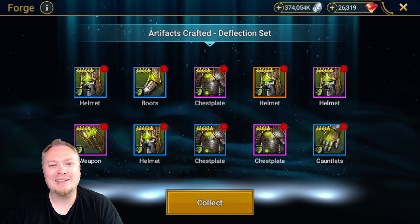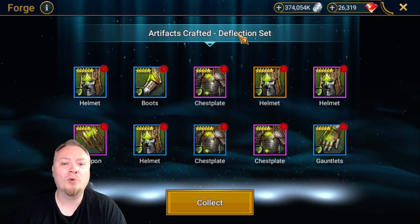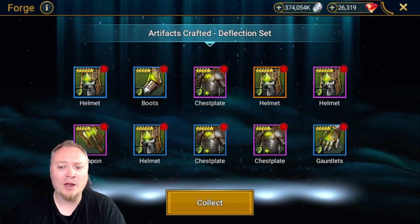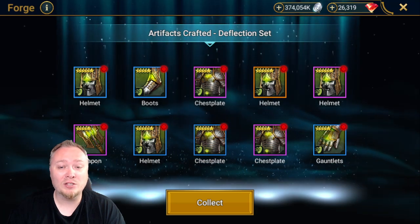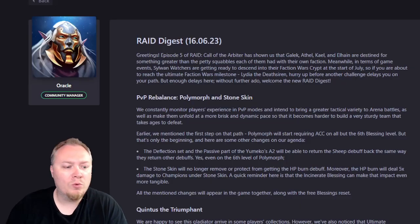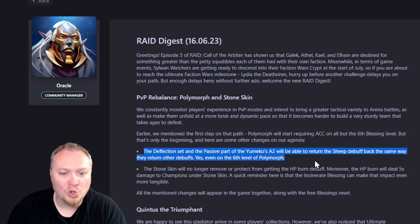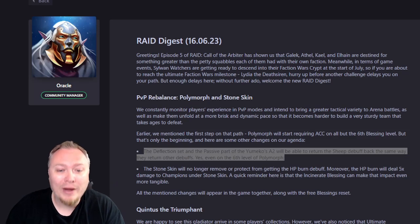MTGJedi here. I was just really thinking and diving in on Deflection, and I want to share that whole process with you guys. We need to talk about this update we're going to get. The Deflection set and the passive of Yumiko's A2 will be able to return the Sheep debuff back to the person with the Sheep. And that is a crazy, incredible turn of events.